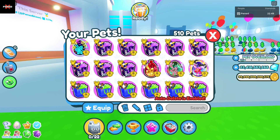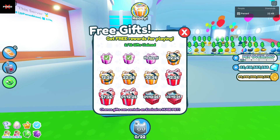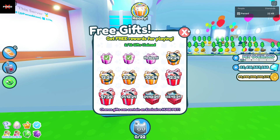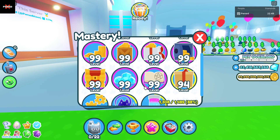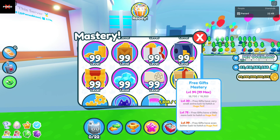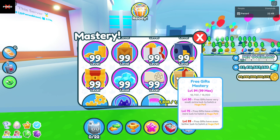Now, the method — what you're going to want to do is you need to be claiming all of these gifts once they're ready. And the reason why is because of a new update that Preston made when he released the secret barn update. For the longest time, the free gifts mastery didn't have anything in it, but now it has perks. At level 30, free gifts have a very small extra luck to hatch a huge pet. Free gifts have a little more luck to hatch a huge pet, and free gifts have even better luck to hatch a huge pet.